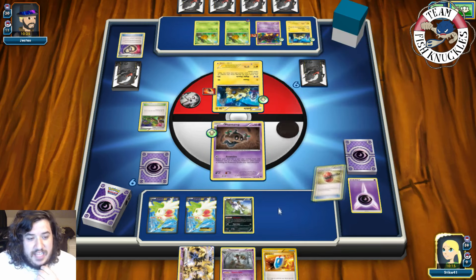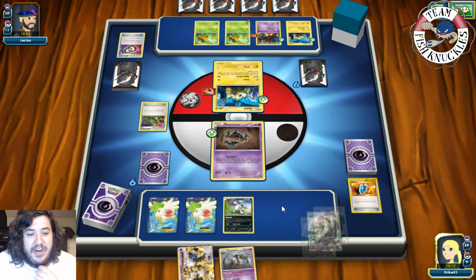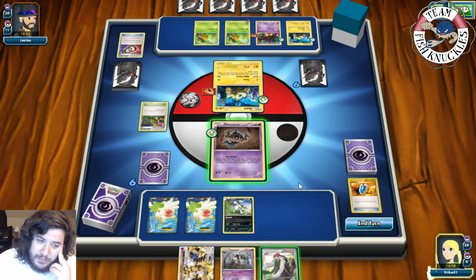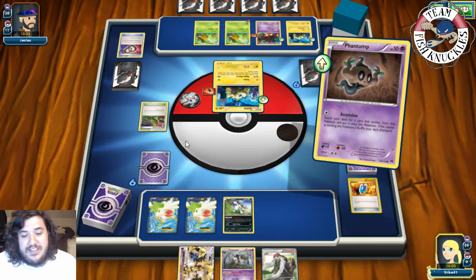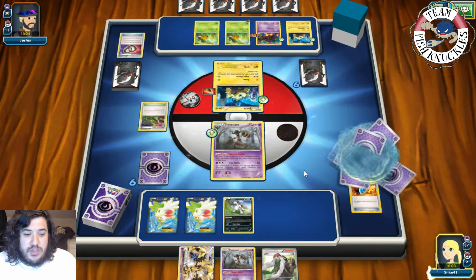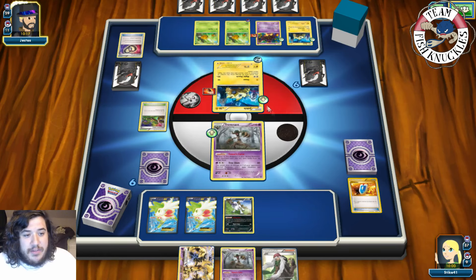I'm thinking about whether to play it or not. I'm scared that if we AZ the Shaymin and miss all our Trevenants, we can't Ascension. So I'll just Ascension right now and get a Trevenant out. That's probably unlikely but we need to be cautious. Trevenant comes down.